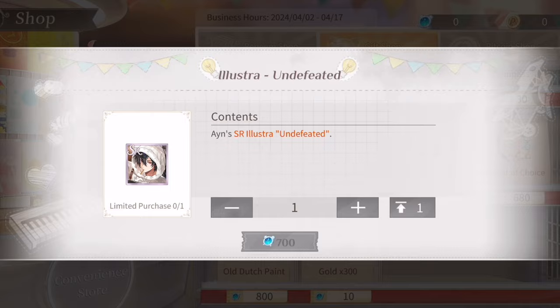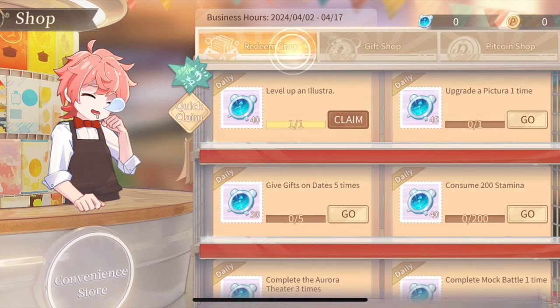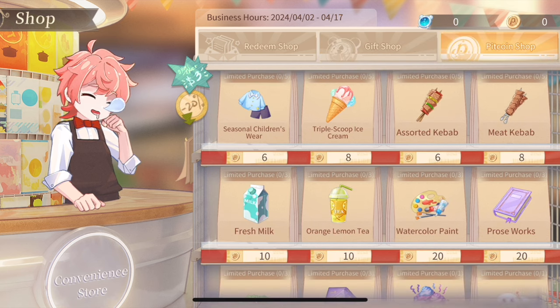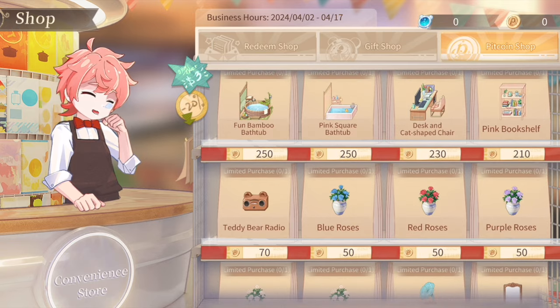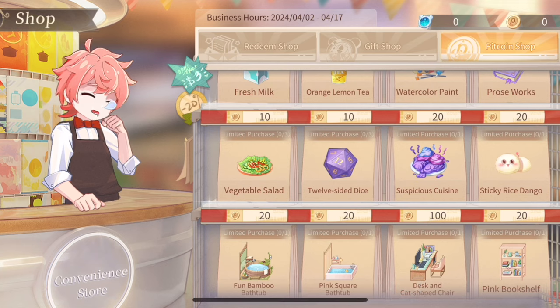There are three different shops this time. The Redeem Shop and Gift Shop on the left and middle are limited time, but the Bitcoin Shop on the right is permanent. However, each shop item has a limited number that refreshes daily. I suggest grabbing the sticky rice dango from the shop pretty often — or even daily — as this resets the stats on your male lead so you can unlock additional endings.